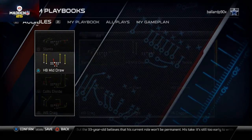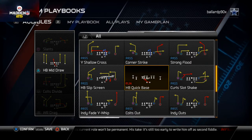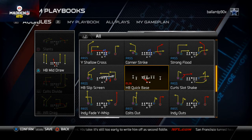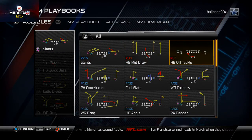For our run audible, we really like to set the Halfback Quick Base. Quick bases in Madden NFL 25 are very effective and they just do a really good job for us, so that's why we like to set that.